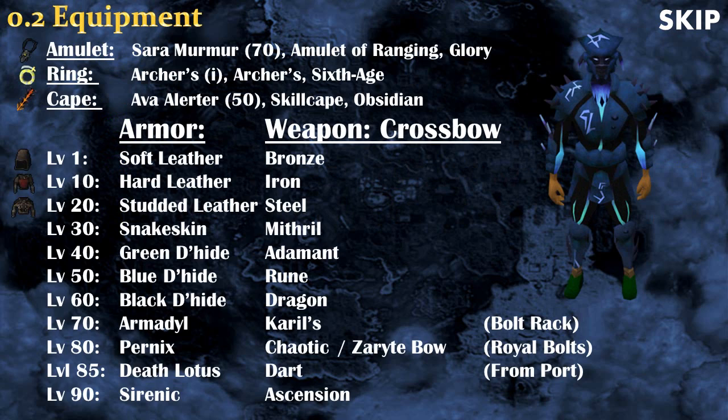Here is a little summary of the ranging equipment in RuneScape. Keep in mind that armor sets do not always have all the pieces — for example, Dragonhide sets do not have boots, so you'll want to use Snakeskin boots instead. For weapons, what I recommend is the Crossbow with the appropriate bolts, with the only exception being the Zaryte Bow at level 80 if you do not have Chaotic weapons. There's also the Dark Lotus Darts at level 85, which are in theory better than the Chaotic Crossbow, but they're kind of hard to get because you need to unlock them with the Player Owned Ports.